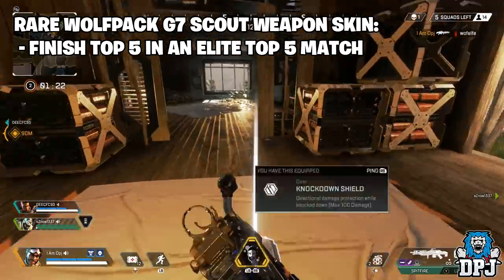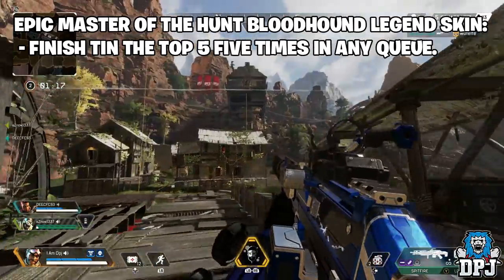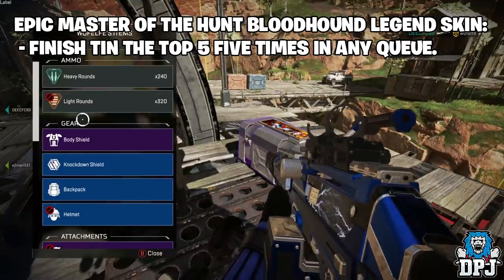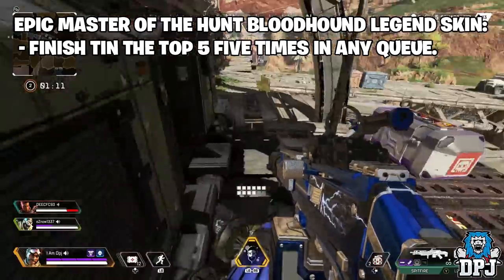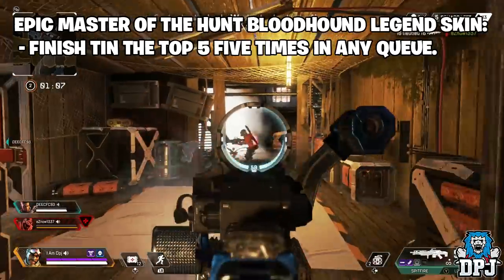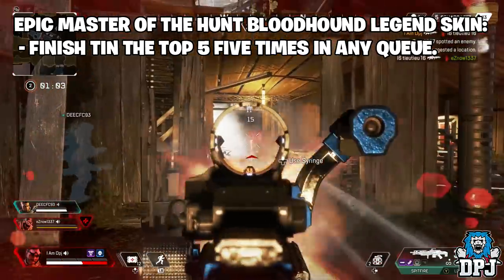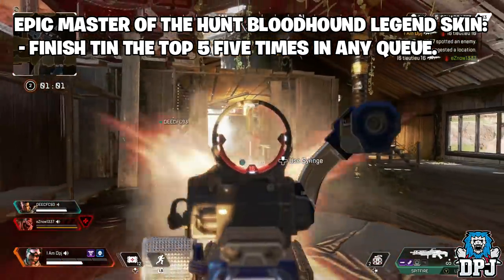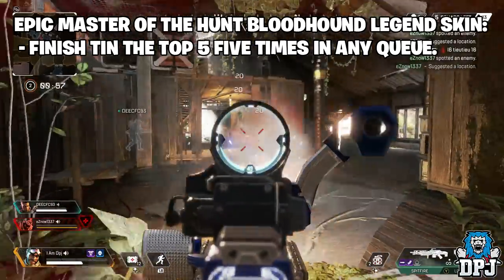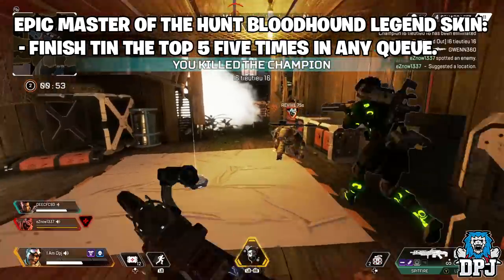The next reward is an epic Master of the Hunt Bloodhound Legend Skin. You earn this by finishing in the top five five times in any queue. I'm pretty sure you won't have to do five times in a row — just finish top five five times over the two-week period this event is running, and you will be rewarded the epic Master of the Hunt Bloodhound Legend Skin.